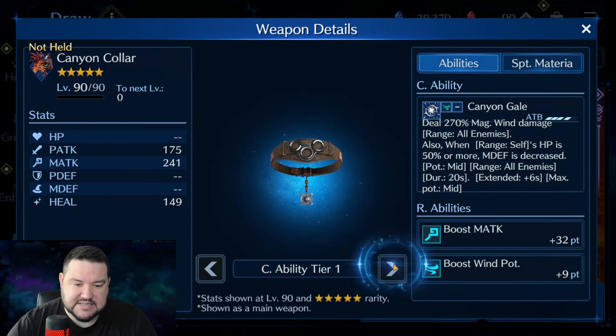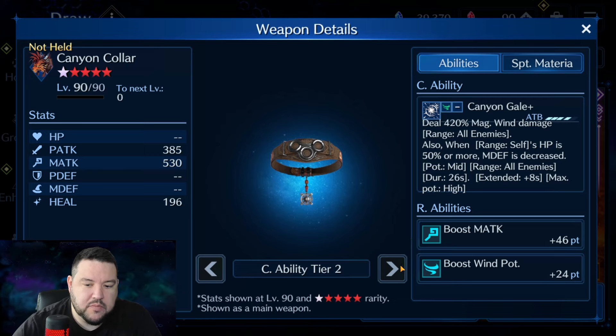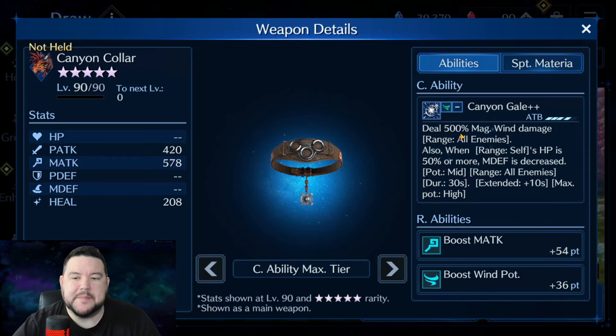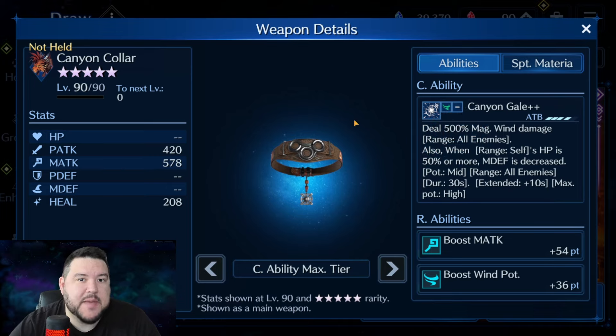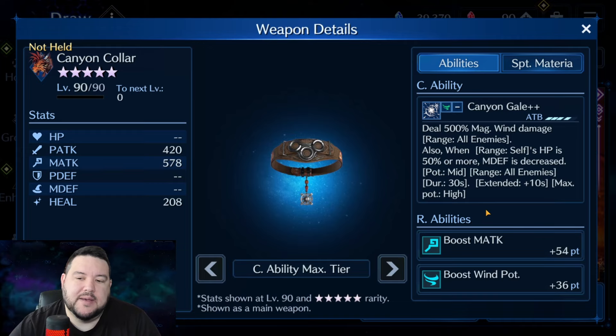The Canyon Collar was harder for me to evaluate. I'm going to look at it at OB6, as I like to do. If you go to OB10, this 54 boost magic attack — that's a big deal, that is quite high. Now, 500% damage seems a little bit low, but it hits all enemies, so that's one of the reasons. Later when we look at Lucia's, you'll see that because of the magic defense, this is just nerfed. We can compare this to Aerith's ice weapon when that came out — it does this exact same thing, with the exact same quality of abilities, the same kind of damage: 500% at OB10.